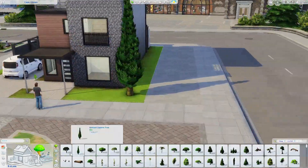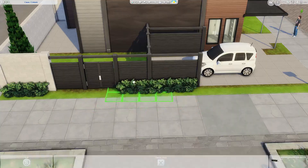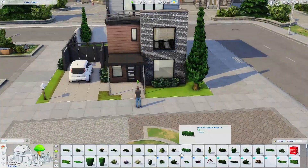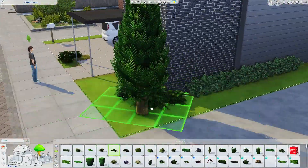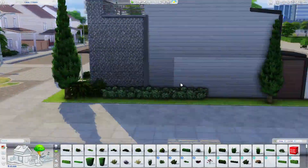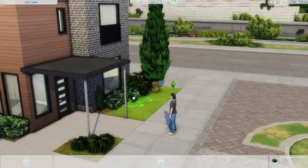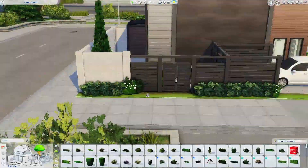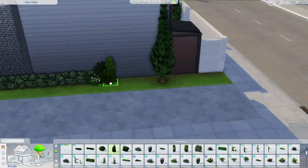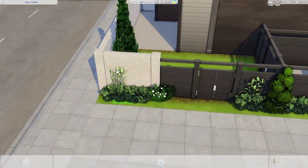Now that we've gotten through my regular spiel about the house — it's three stories. It has this really cool balcony at the front. I love how the driveway and the front porch area are all on the same level. Usually I'll put houses on a foundation, but this one I was feeling really inspired to keep it low to the ground. I do end up changing the pavement for the driveway just to create a different separation of spaces.